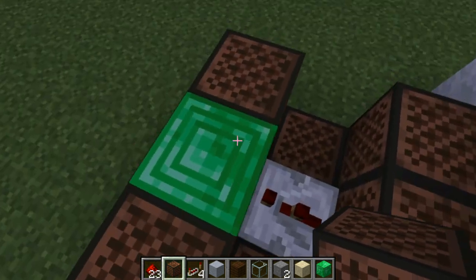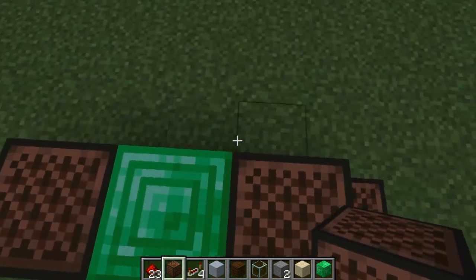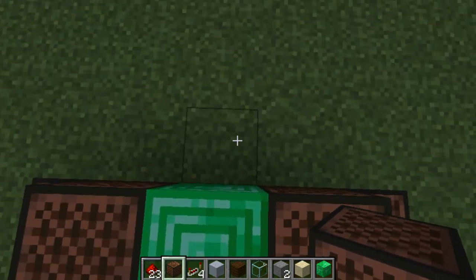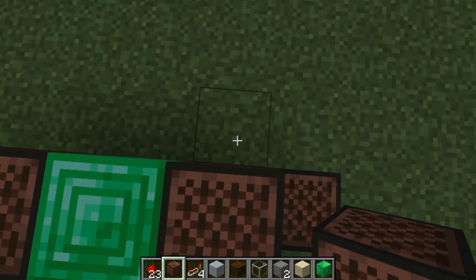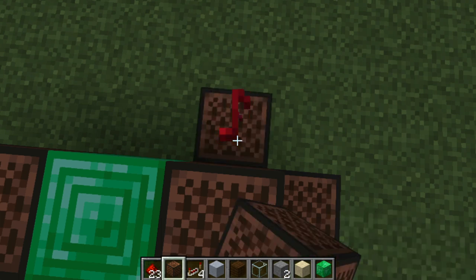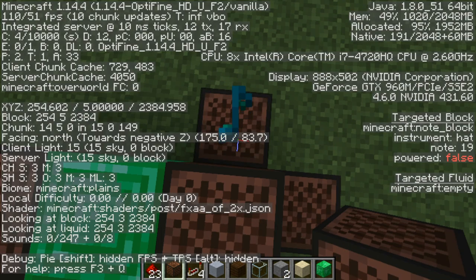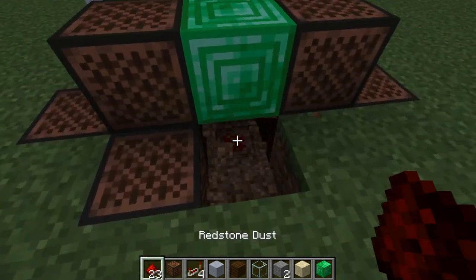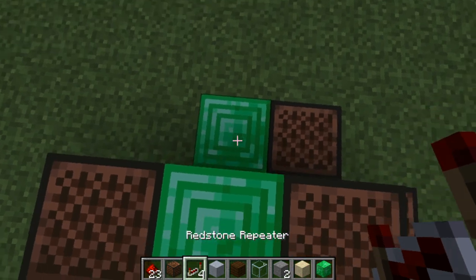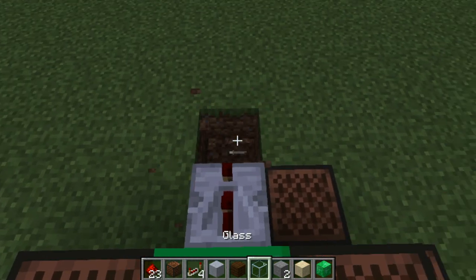Look to the front of the note blocks and come to the right or left side — not the middle. Come here and go two blocks down and do glass 19. Then place redstone dust right under your normal middle block.